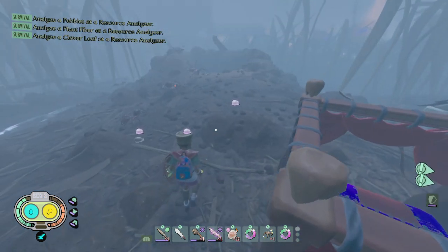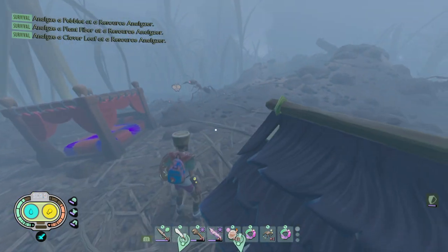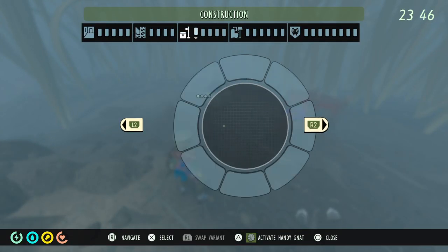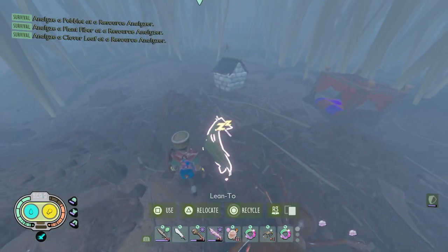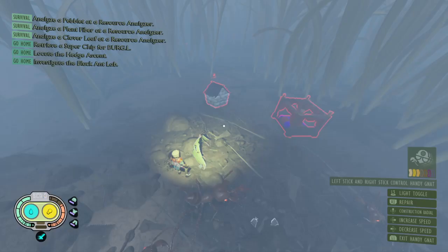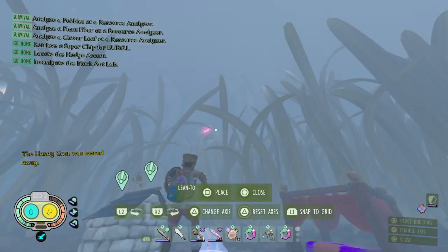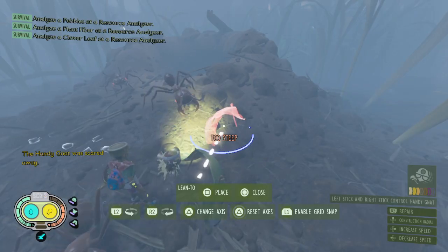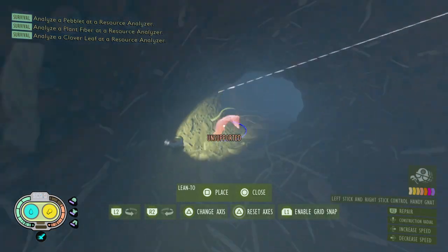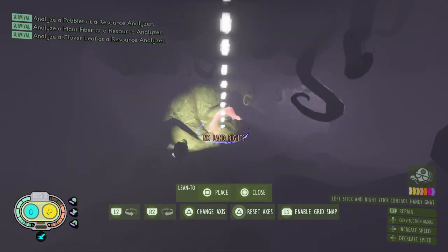Alright, so for today we're going to be learning one thing that I learned a little while ago. Basically, what that is — let me just get a lean-to. We're going to be using this lean-to by setting our respawn point, and when we do that we're going to relocate it and bring it into the Red Ant Hill. This also works at the Fire Ant Hill, which we'll get into later.